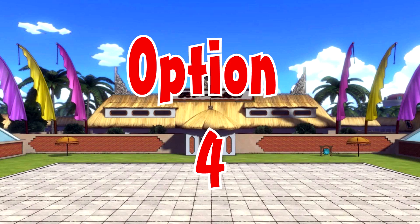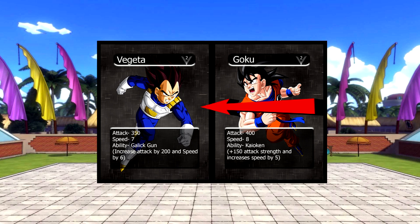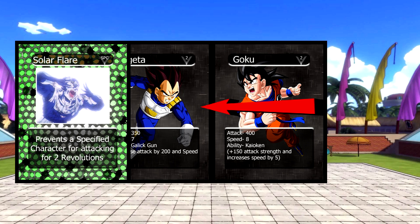For option 4, Goku attacks Vegeta except this time Vegeta plays a special card. This would mean that Goku cannot attack for two full revolutions of every player's turn, thus meaning Goku's attack would be negated.